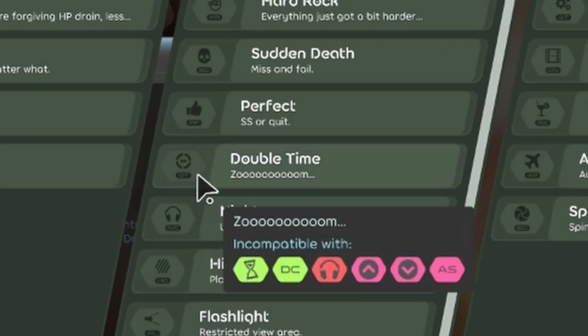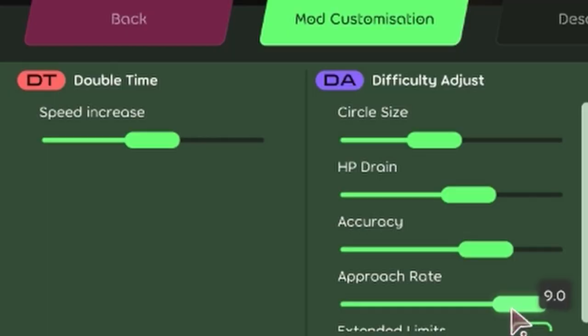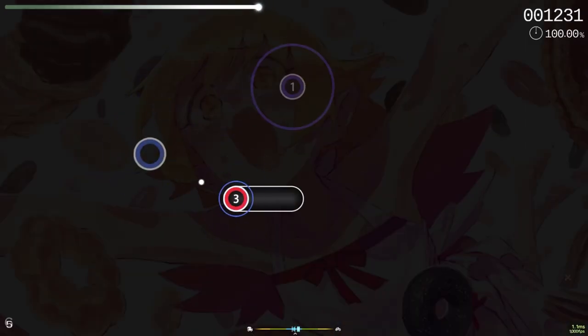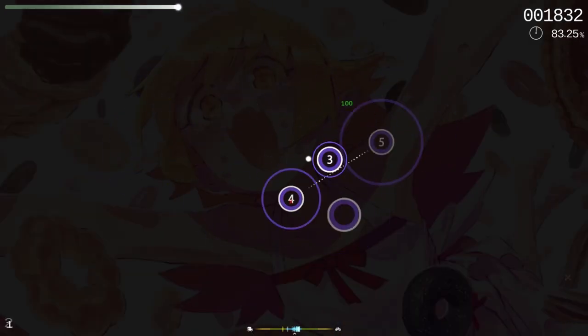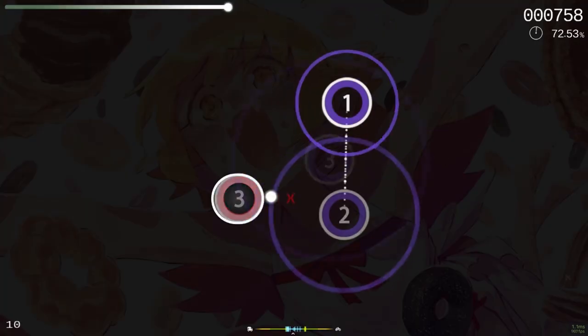Let's say you're a lesser experienced player who finally wants to get into DT, but you just can't get used to AR 10.3. It hurts your eyes, it's too fast, and it's giving you headaches. Well, now you can simply lower the approach rate to something more comfortable for you, and enjoy all the speed practice you want. If you want to practice accuracy, but hard rock circle size is too much — or should I say too little for you — simply just crank up the overall difficulty, and you won't have to worry about any of that.